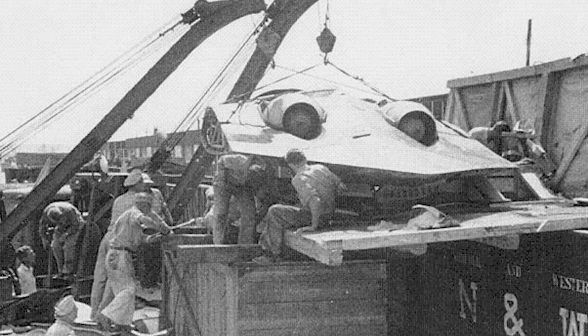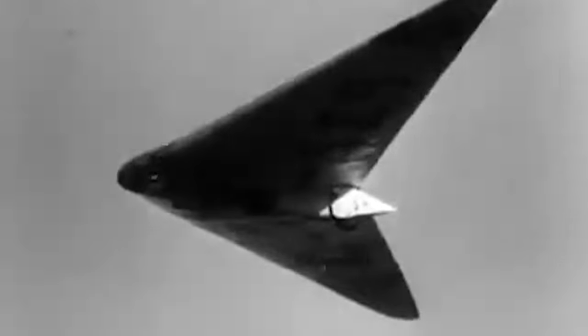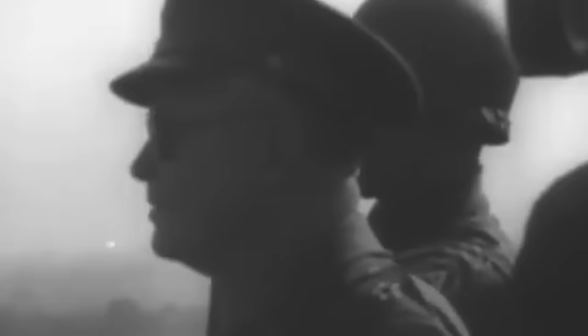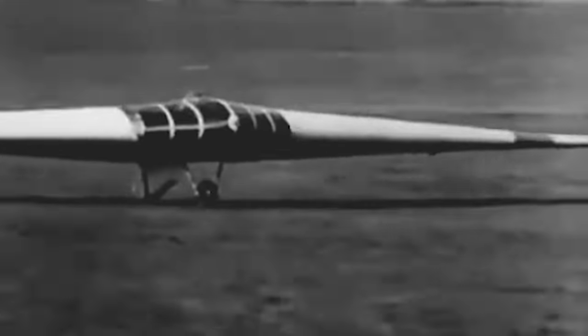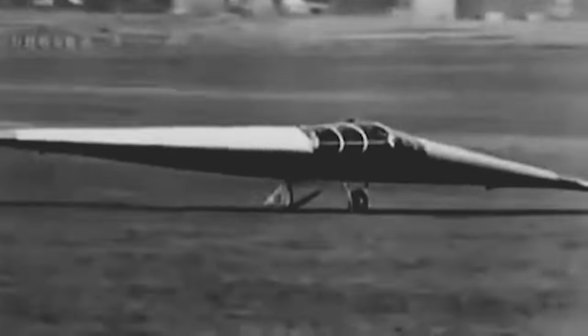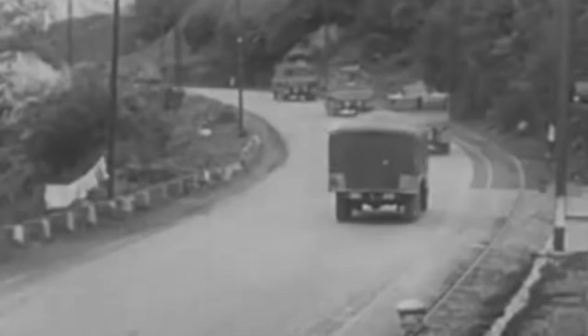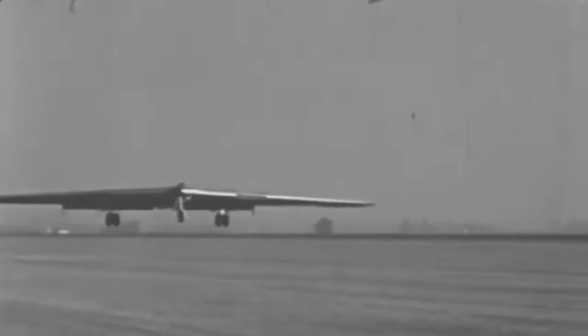Upon entering to secure it, the soldiers were baffled by what they saw. The place was filled with aircraft unlike anything they had ever seen, and they looked almost otherworldly. A German engineer told them that the flying wing aircraft that lacked a tail and resembled a stingray were jet-powered prototypes. The Americans immediately knew they had to seize them and destroy any evidence before the Soviets realized Germany had developed a one-of-a-kind aircraft with top-tier technology. Only they could uncover the secrets of the unique German aircraft design dubbed the HO229.